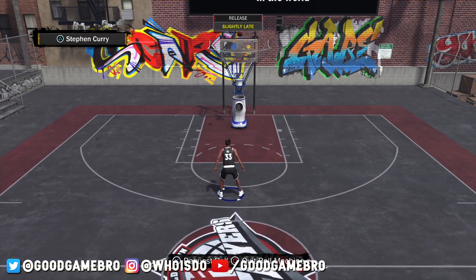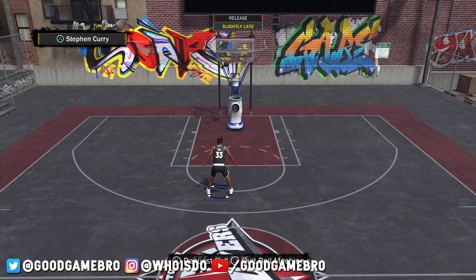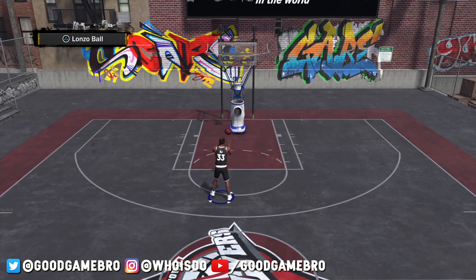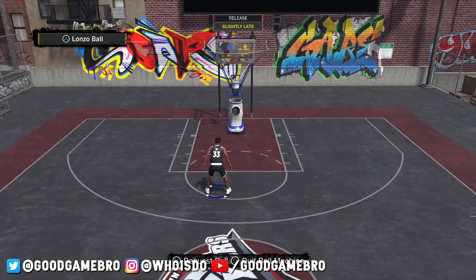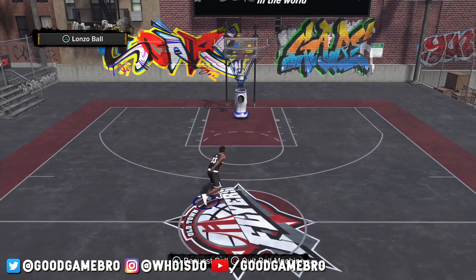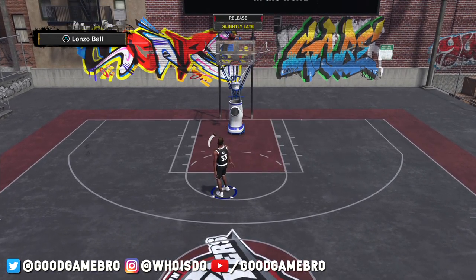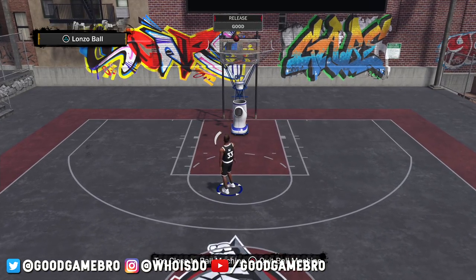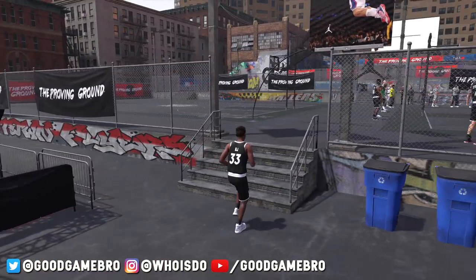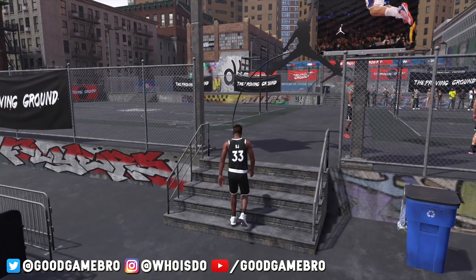I started with Stephen Curry because he's got a pretty quick release. I'm definitely a little late on it, but I really like this feature - rather than just seeing an animation on screen, you can figure out which jump shot to go with from the very first moment you play. I saw Lonzo Ball and had to try his jump shot. Overall for 2K18, I feel like jump shots have a quicker release than in years past. I do end up choosing Lonzo Ball's jump shot, take a couple shots, get one to go, and that's good enough.